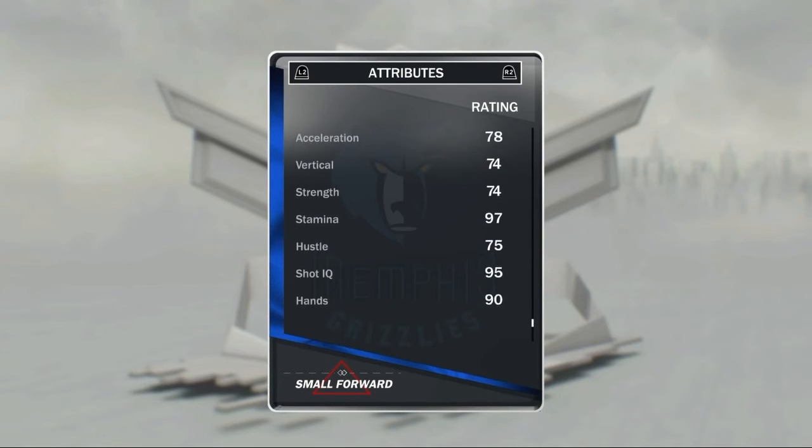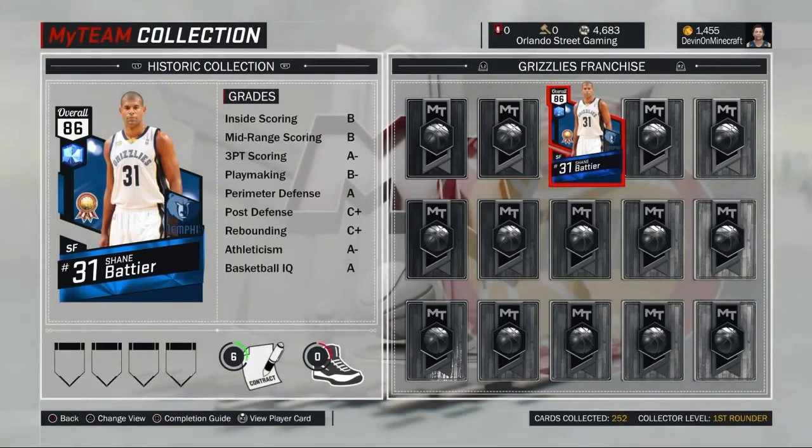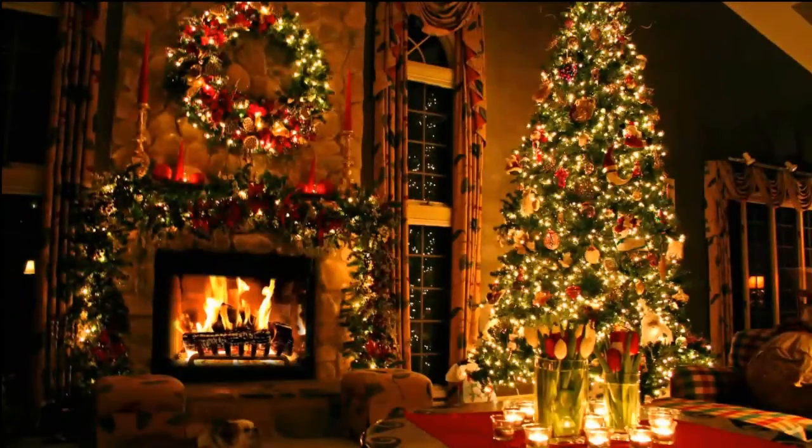97 stamina — that's great for a small forward/power forward player. Shot IQ 95, hands 90 — man, this card is crazy. This was just a short video but I hope you guys enjoyed, and I will see you guys later.